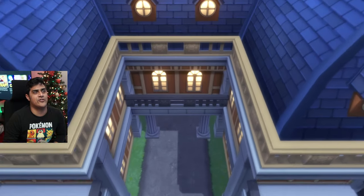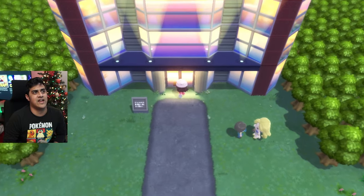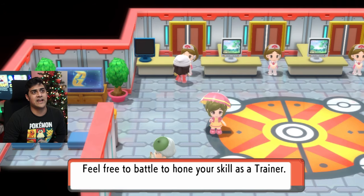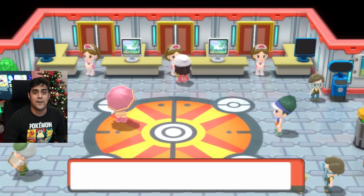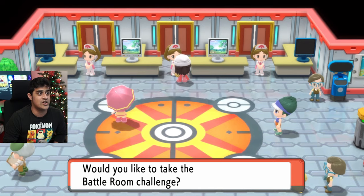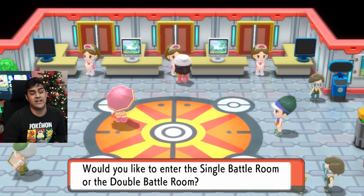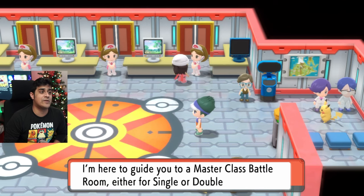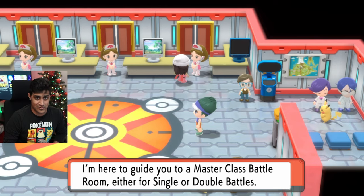Now, just go further up north through these doors and you're going to be at the Battle Tower itself. The lady on the far left will tell you what the Battle Tower is. The lady in the center gives you the options of singles or doubles when you do the battle room challenge. The lady on the right will be responsible for Master Class battles. You cannot have access to this until you have completed 49 battles in a row, which is basically 7 sets, and each of those sets contains 7 trainers.